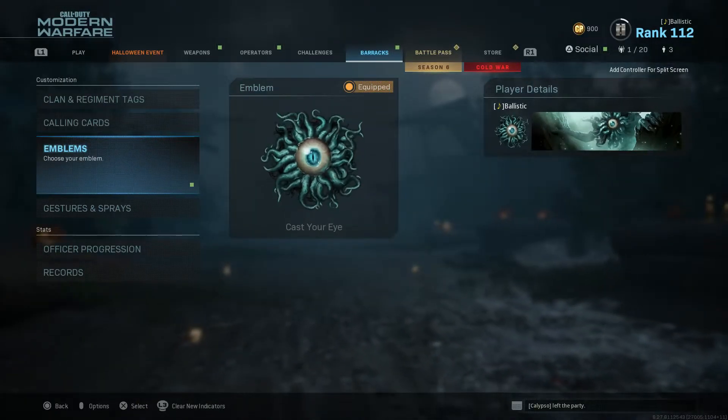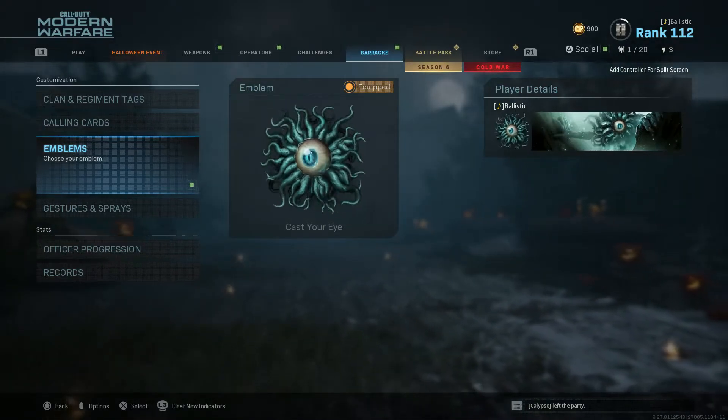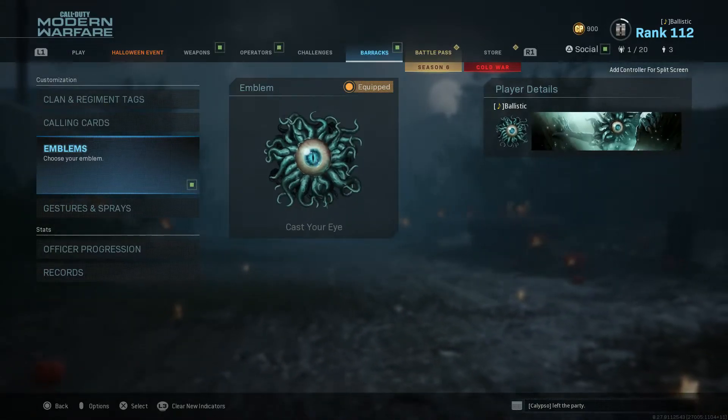You don't have to get first place to get all of the rewards. You can get first, second, third, or fourth and get one reward each. But if you make it to the final on your first time, you get every single reward including the blueprint that I'm about to show you right now.